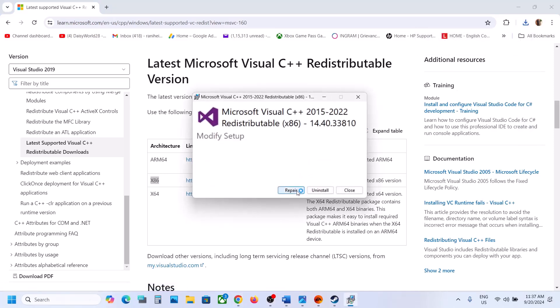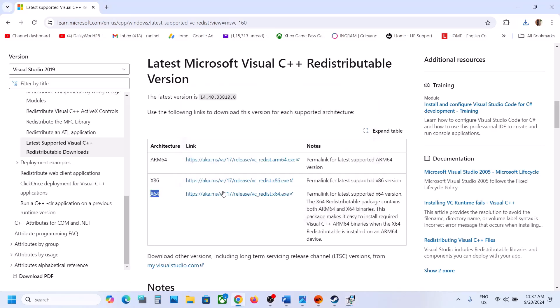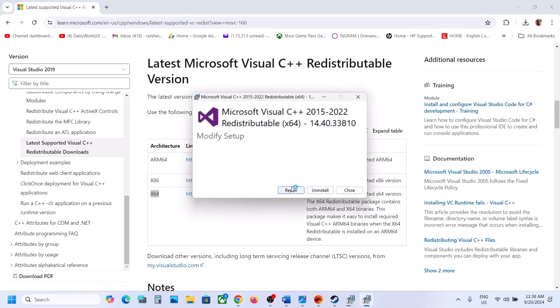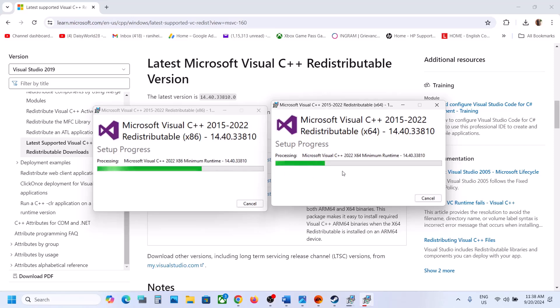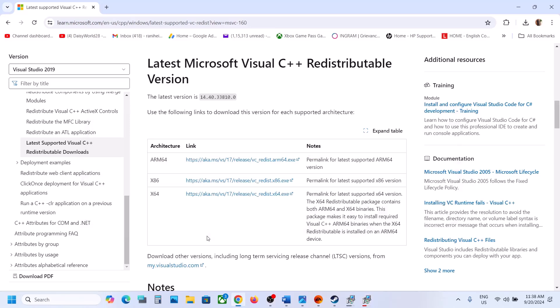If you see the repair option, click on repair. If you see the install option, click on install. Click yes to allow. Now also download the x64 file, run that exe file, and again if you see the repair option click repair, if you see install click install. Let the installation complete and make sure both are installed.